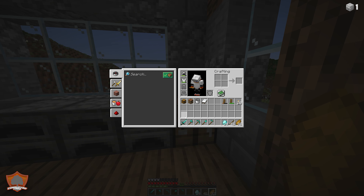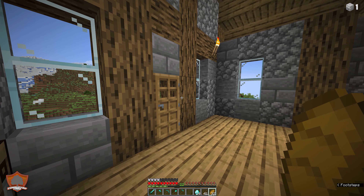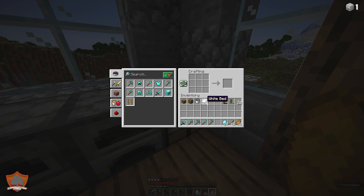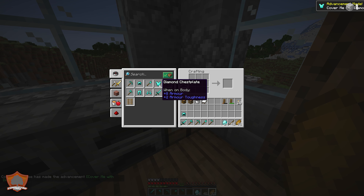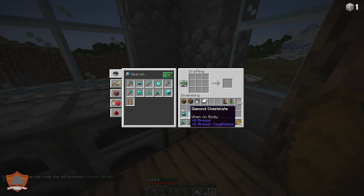There are things we're going to do to them later including enchanting and netherite, but these diamond tools are the most efficient — they cause the most damage and last longer than any previous tools including iron, gold, or wood. Now for the armor: here we have our diamond helmet, diamond chest plate, diamond leggings, and diamond boots. Starting at the beginning: diamond helmet, chest plate, leggings, and if I've done my math correct, diamond boots — there we go, perfect.